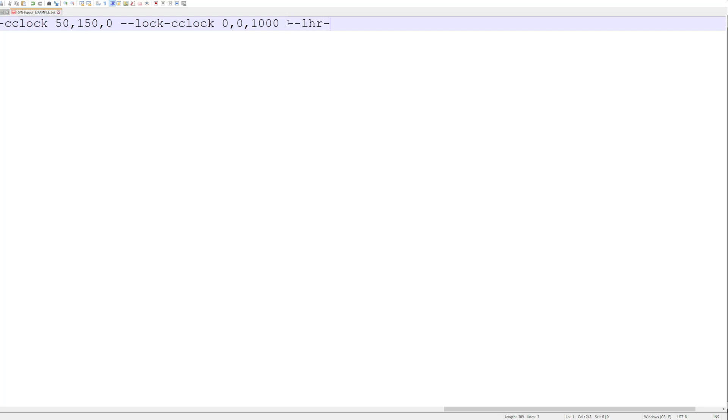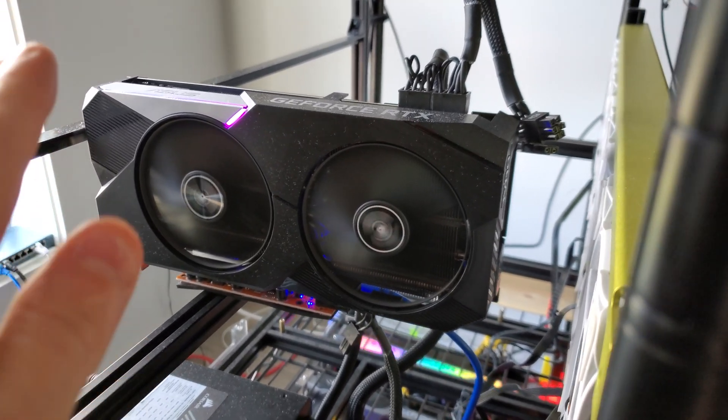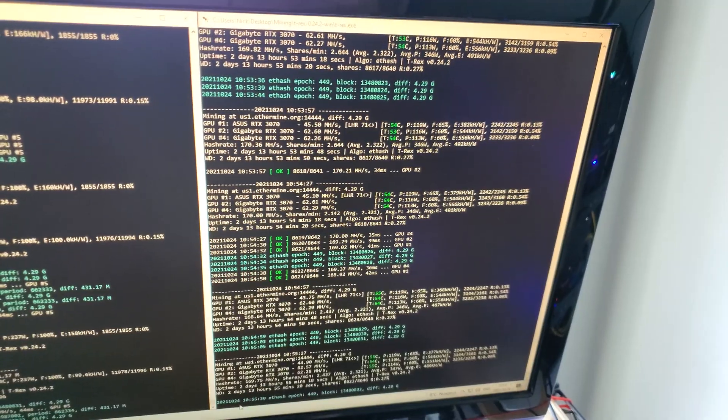Once you've let T-Rex do the auto-tune, come back to your batch file and add dash-dash lhr-tune and set the value. If your card stabilized at 73 after running all night, set that value and next time you open the miner it will start right at 73 and tell you the target hash rate it's aiming for.